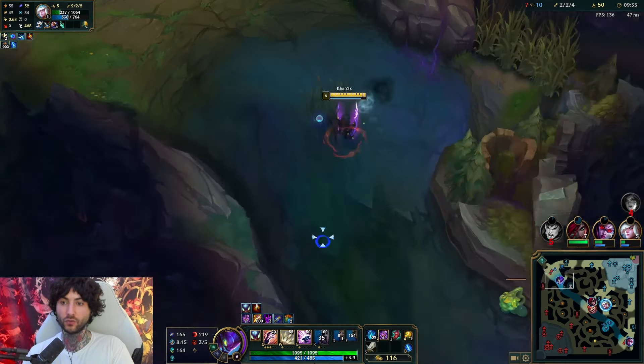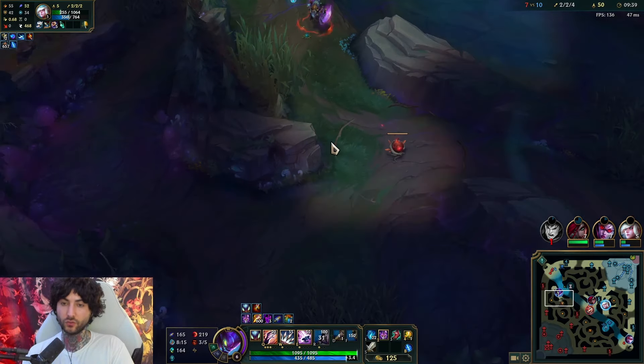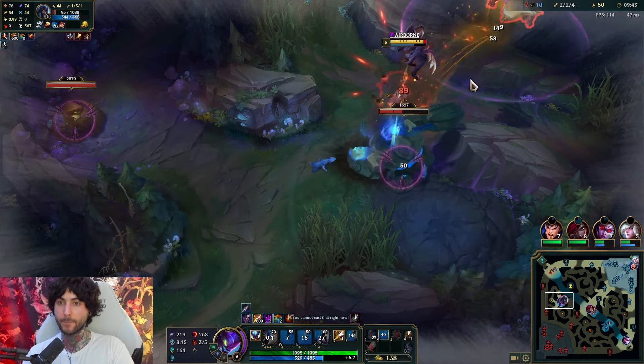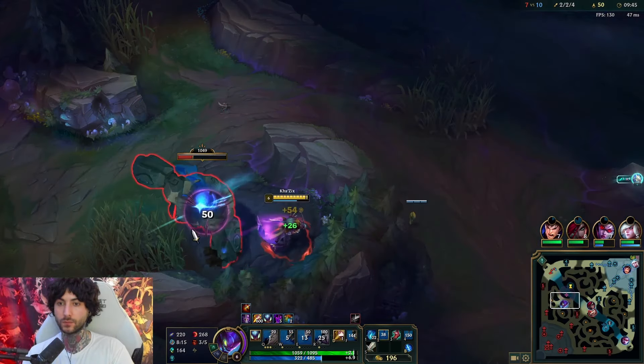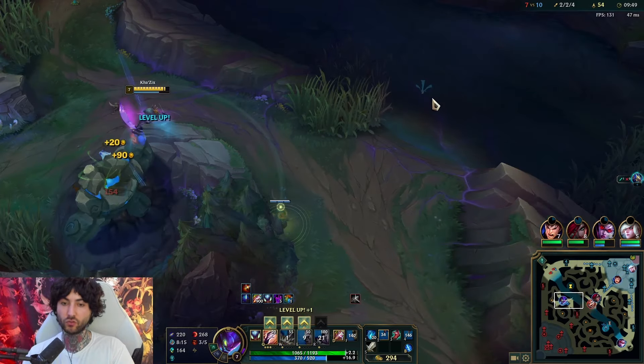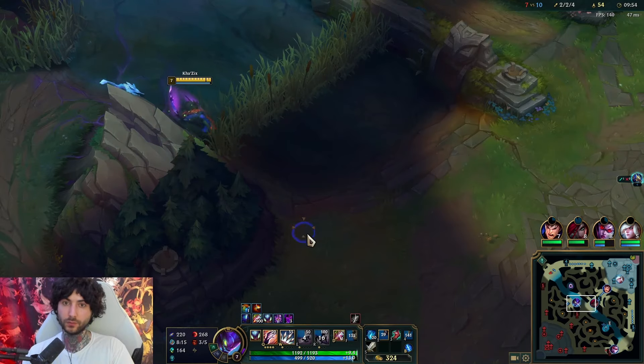I'm not sure if she's here so I don't really want to commit. You just have to play around this kind of style — going on people like this. I don't make the rules, I just sort of enforce them. Wooter should be here, we can maybe get the kill.